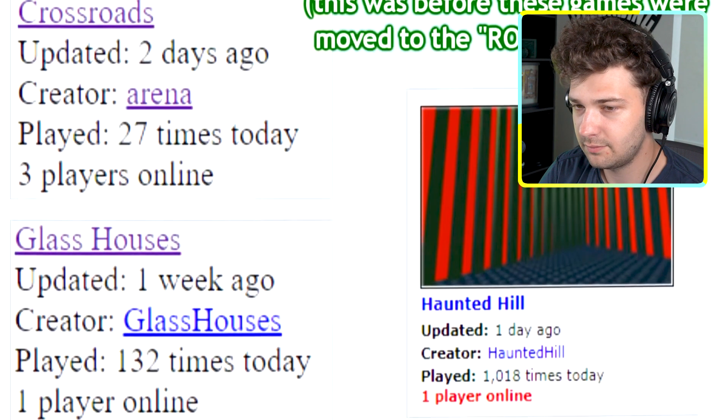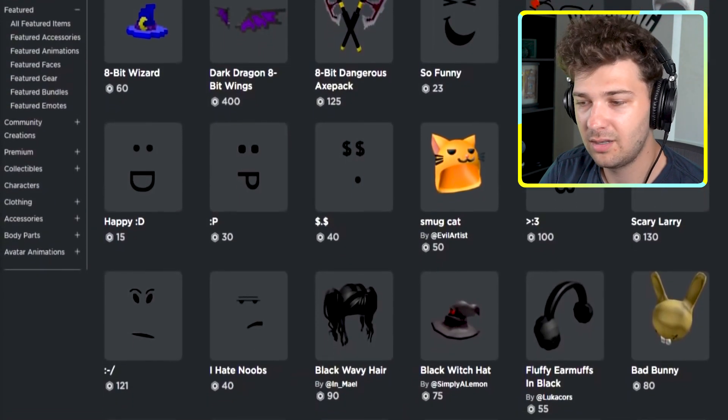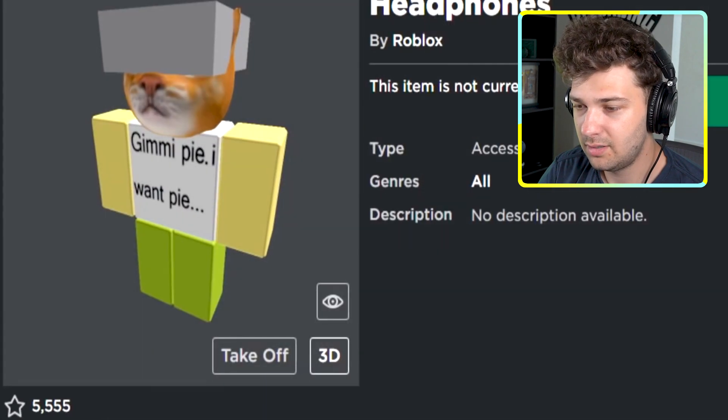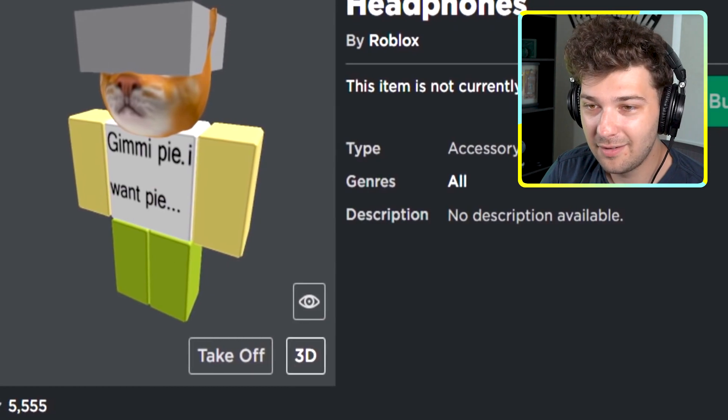Before 2007, you could only have one place per account. Because of this, Roblox staff would make separate accounts for event games like Glass Houses and Haunted Hill. Many of these accounts have since been password-reset. Technically, one of the first UGC hats was a hat called Headphones, released in July 2007, two months after hats were released, made by Clockwork.